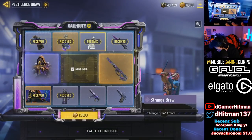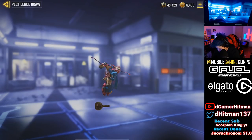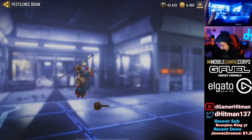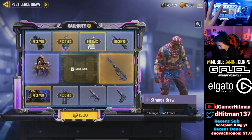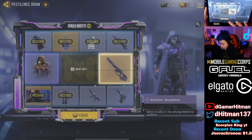We got the Strange Brew — whoa, it transforms your character skin! That's kind of cool and fitting. We're not gonna talk about that. Alright, give me the gun. Character skin is cool — no. We got a pistol.